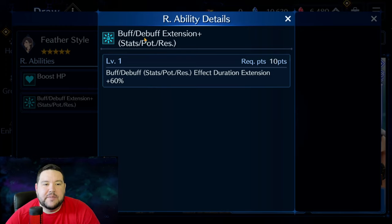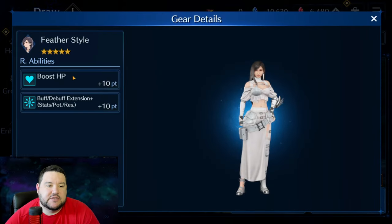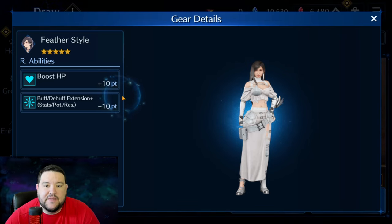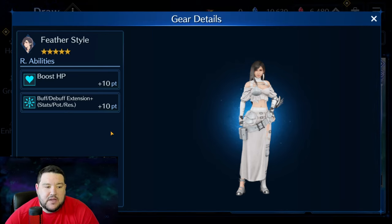We have a new R ability: buff debuff extension plus, which is just a flat 60% bonus. That's quite strong — 60% just in addition to anything else right off the top, and it doesn't require anything else. It pairs nicely with boost HP. For those of you who have set Tifa up to be your primary debuffer/buffer — she mostly debuffs — that is really good for her.